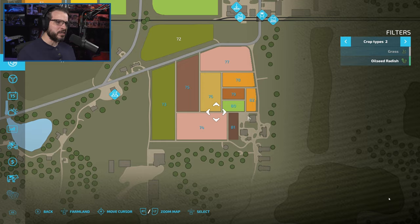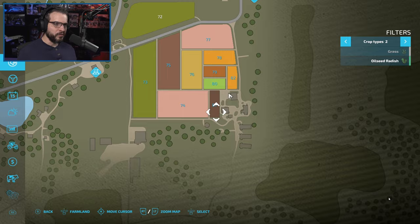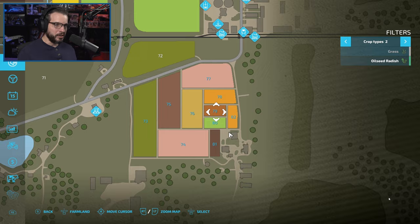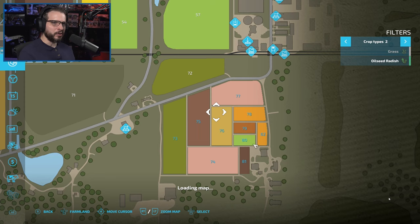We'll look at the exact breakdown once we get the pigs down. The sugar beets will just be on field 81 — that'll be plenty, and we won't have to do sugar beets every year because we get a lot from even such a small field. Canola is going to be on fields 77, 78, 79, 80, and 82. Most likely I'm going to combine 79, 80, and 82 into a single field, and leave the rest as singletons for now.